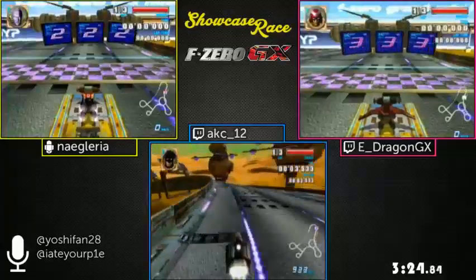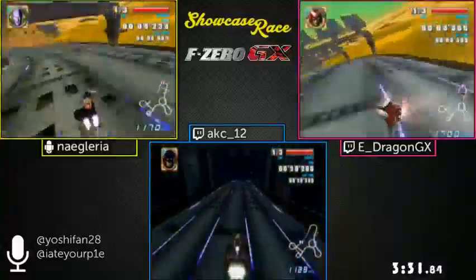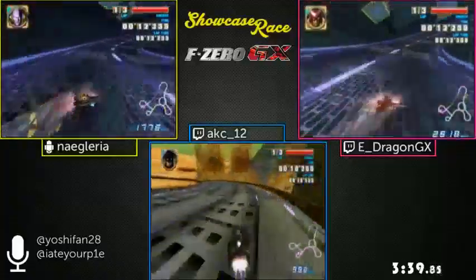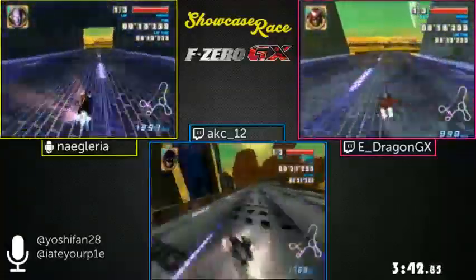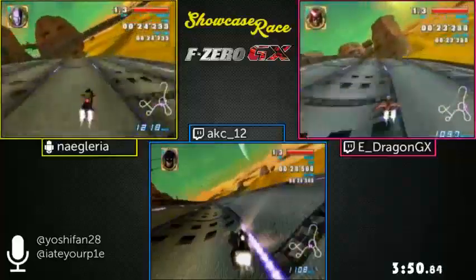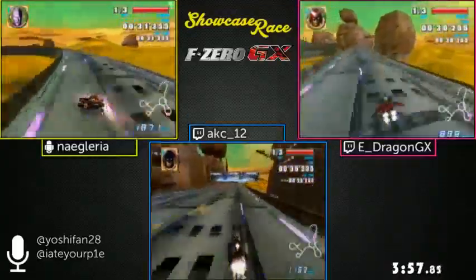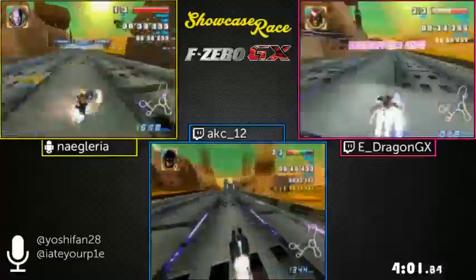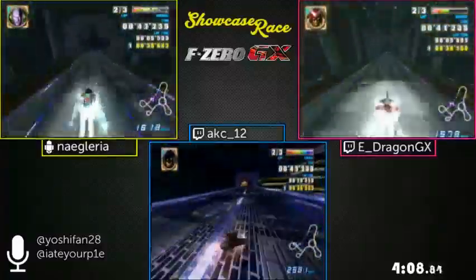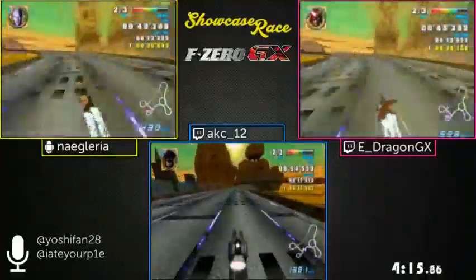The machines have different strengths and weaknesses. Fat Shark has the best boost power in the game. AKC has picked Black Bull and E-Dragon has picked Quick Star — both are really good at the sideways sliding technique, MTS. Quick Star is actually the best at MTS, but Black Bull has a lot more weight to it. Even though its MTS isn't quite as good, it can maintain high speeds better due to its weight.